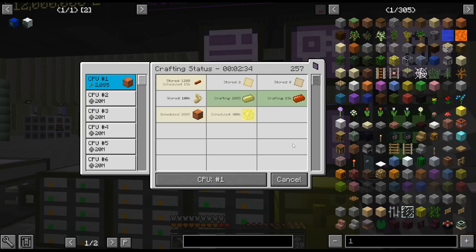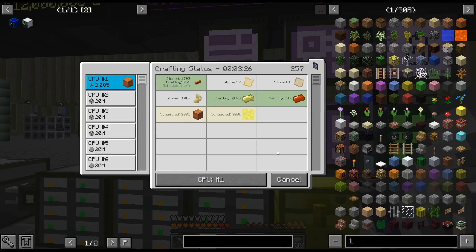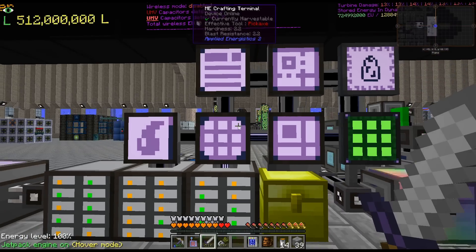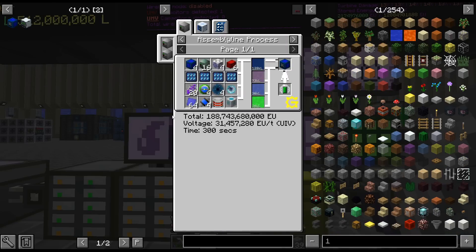Hello, my name is KarkX82 and welcome back to our GregTech Neurism Season 2. I am just crafting up 2,085 Awakened Draconian Coil Blocks here for our Dimensionally Transcendent Plasma Forge.